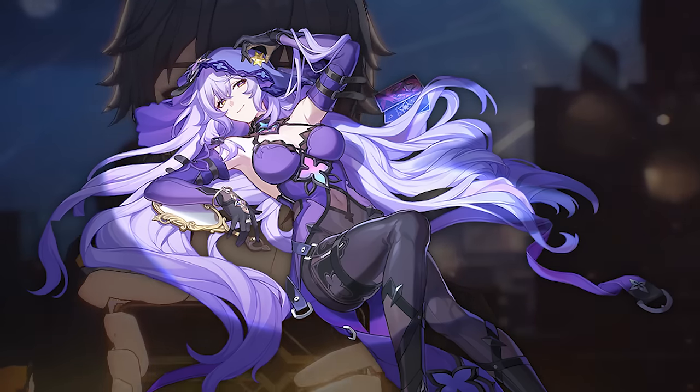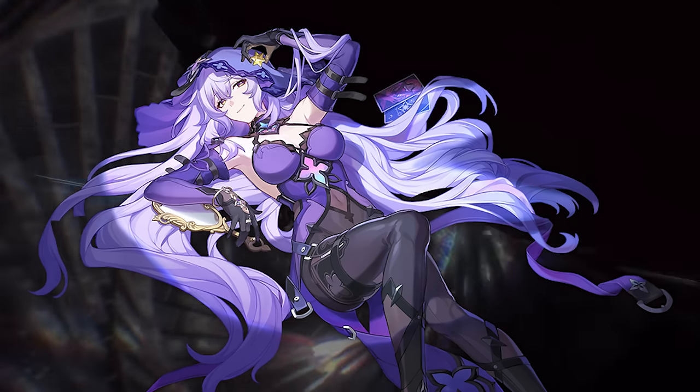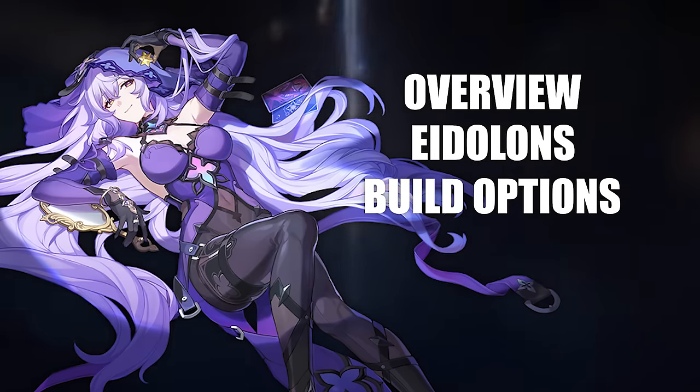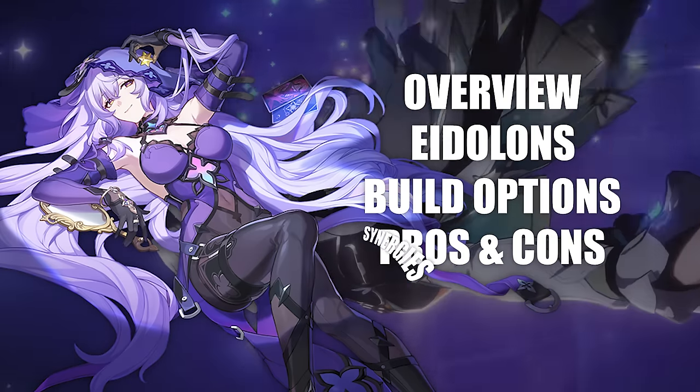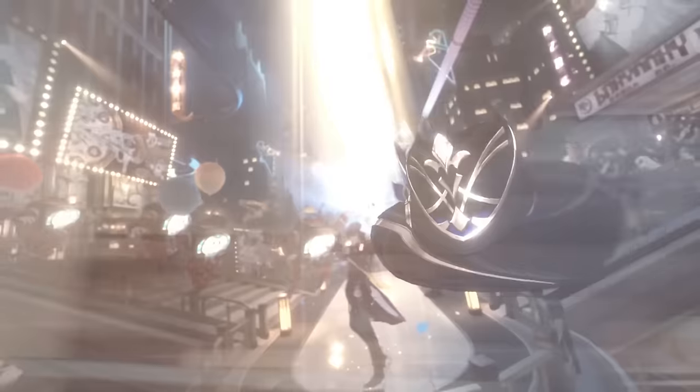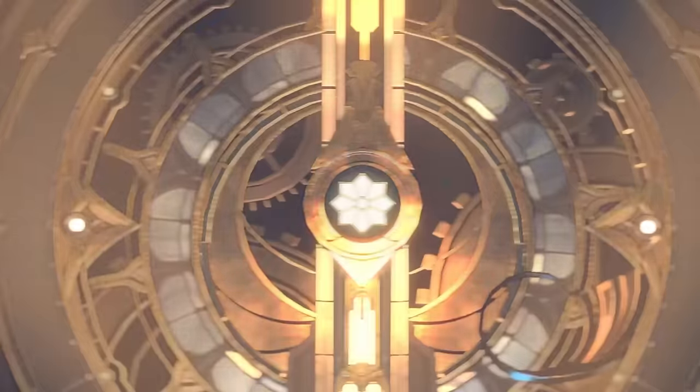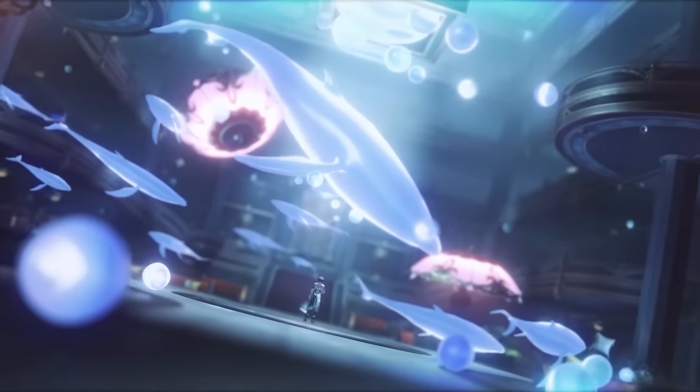I already made a ton of videos about her, but in this video we're gonna go all the way. We're gonna be talking about her overall kit, her eidolons, followed by some build recommendations, pros and cons, and finally synergies. These are just my personal thoughts on these characters based on my testing and experience with them, and you guys are free to have your own. I respect everyone's opinion — with that said, I'm Sho, and let's finally talk about Black Swan.